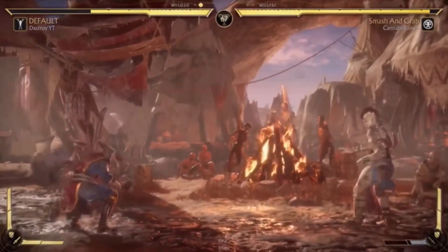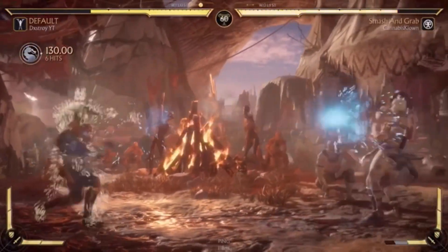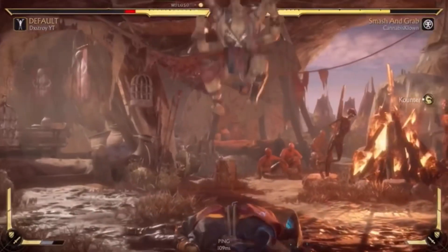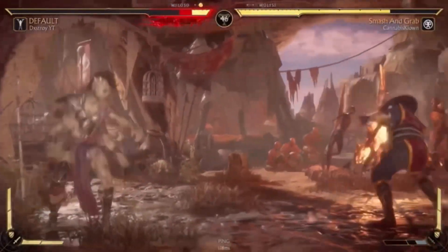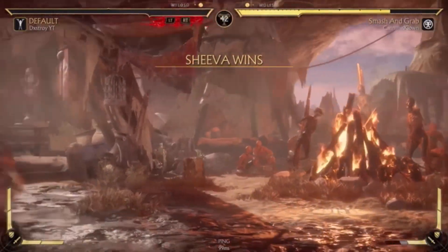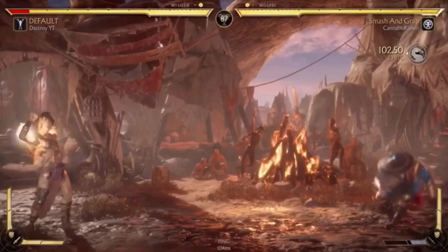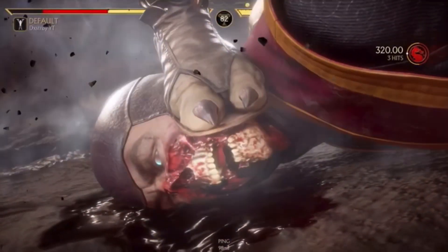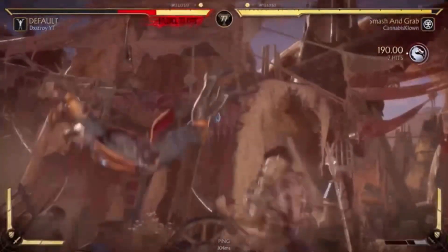A lot of Shiva players will knock you down and then stomp, so by the time you're up you're going to get stomped. Smart Shiva players will gain plus frames on you — plus 16 for example — and stomp by the time you're up. You don't even need much skill to play Shiva; as long as you learn the Tremor, fireballs, and the Stomp, nothing can stop her. The Tremor and fireballs combined with the Stomp are just broken.